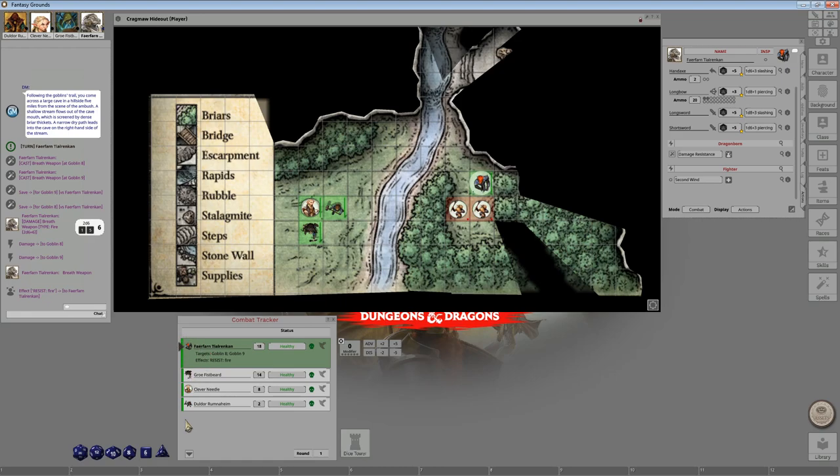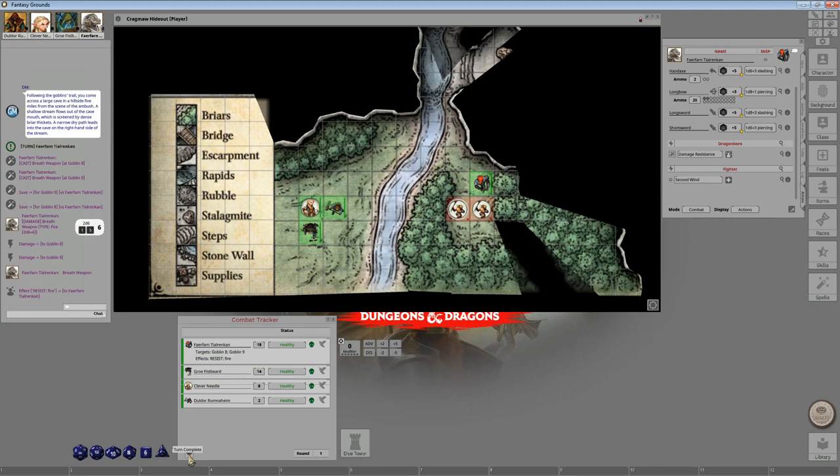Farrenfarn's turn is complete — I'm going to click 'turn complete' to pass the token to the next creature, and it will also recenter the map. Now Goblin 8 is up — the one who just got hit with a breath of fire. I deselect Farrenfarn, select that goblin, and then Control-left-click to target Farrenfarn. There are a couple of attacks available: he has a shortbow, but that would suffer a penalty. Note that if you move the scroll wheel on a particular icon, it changes the direction that character is facing — a good way to tell the DM which way you're facing.